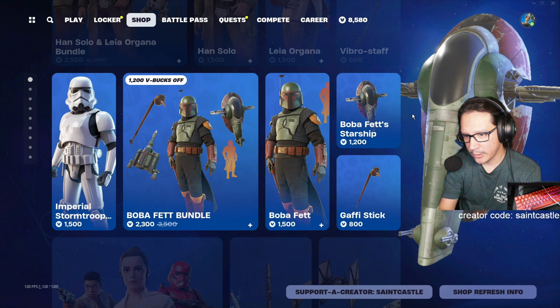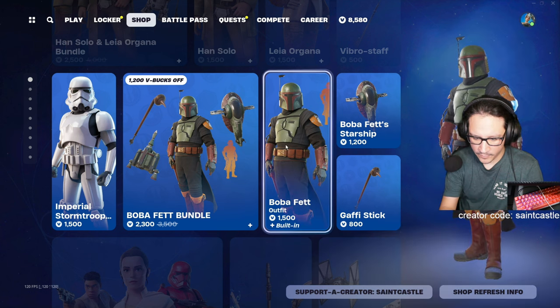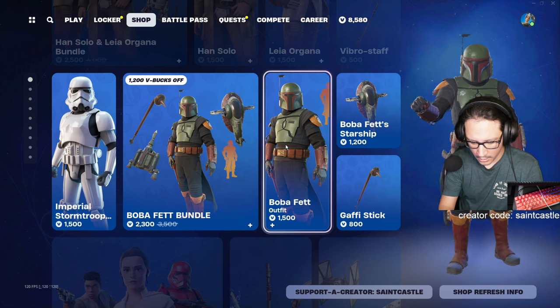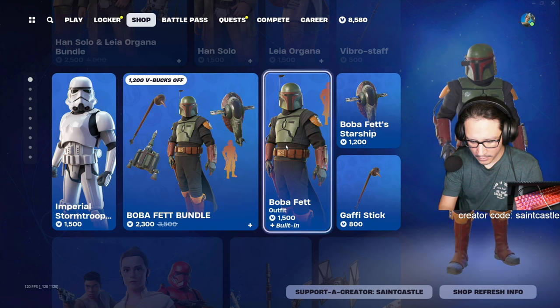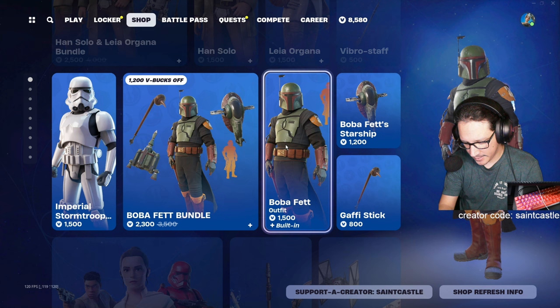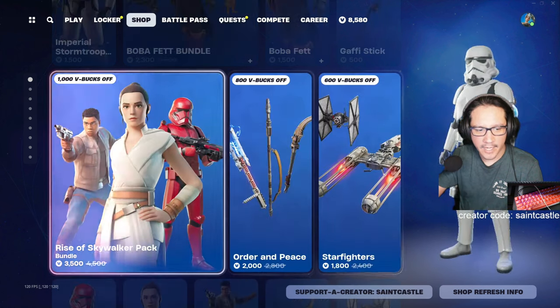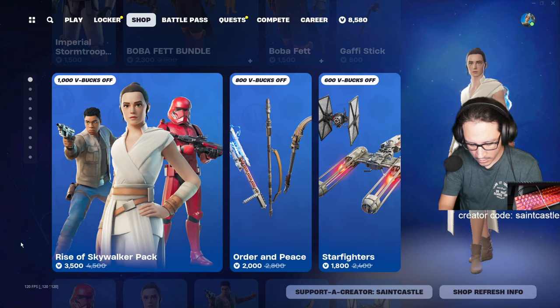76 times in the shop, so not getting this. Boba Fett has been in the shop a lot too, so I'm not gonna get Boba. The Starship has been in the shop 76 times as well, so yeah we're not getting any of this. Next — Rise of the Skywalker.